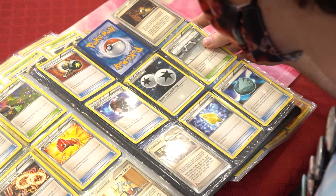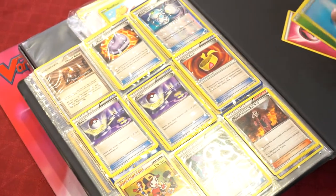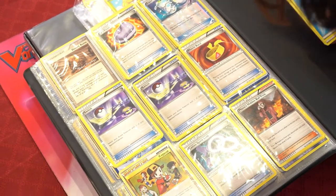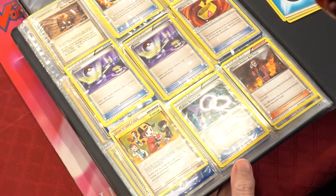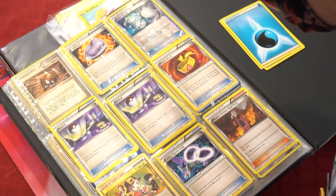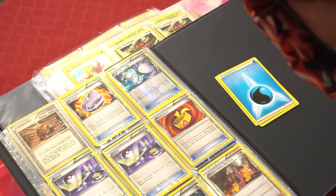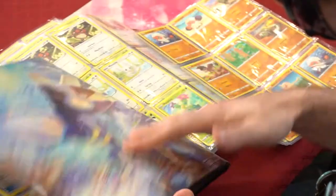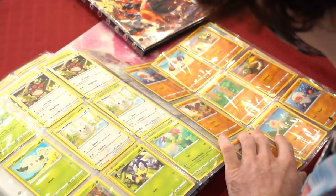Rocket's Admin, reverse Fossil Sale, Steel Shelter energy. Double Battle Conference, Enchanted Hammer, Crystal Shard — nice. Some energies at the back of this binder: Maxi Trick, Latios Spirit Link, Copycat, Switch, Switch, Muscle Band, reverse Super Scoop Up, Jaw Fossil, and a Desert Ruins. That was the binder.